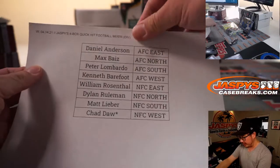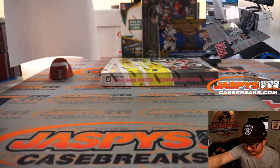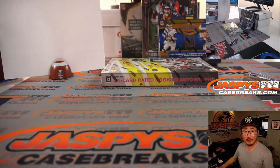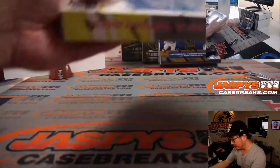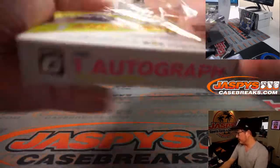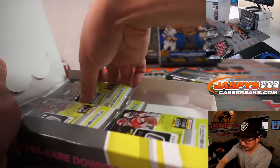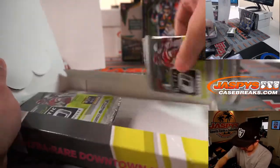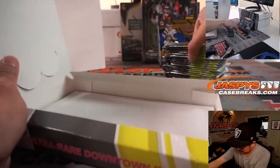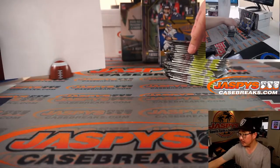Welcome back folks. No deals were done, it's all good. So that's the final printout right there — Jaspi's 4-Box Quick Hit Football Mixer. It is indeed a quick break. Coming up after this, we're going to do a filler pack and then we'll get a half-case random team break of National Treasures Football — brand new release. This is 2019 and then the other three are 2020: Plates and Patches, Playbook, and Limited.